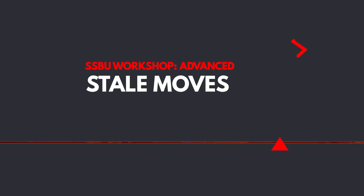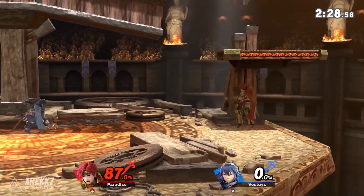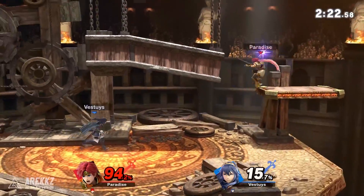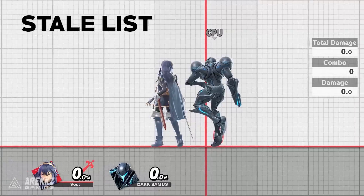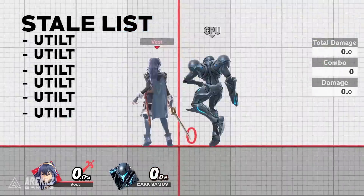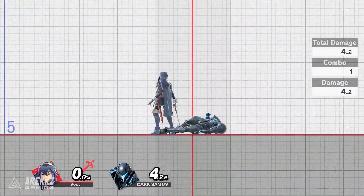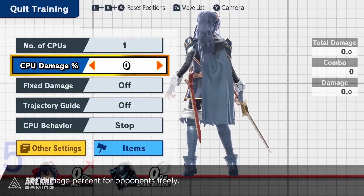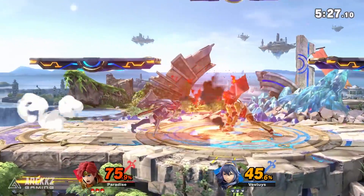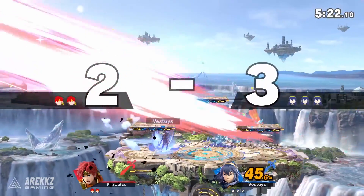Next up is the concept of stale moves. When you hit your opponent with an attack, the game takes note of that attack and puts it into an invisible list. It does this for the last nine moves you've hit with, with the tenth move landed cycling the first move on the list out. This is critical because the next time you hit with a move that is on this list the damage and knockback is reduced slightly. This stacking effect means using the same move nine times in a row will drastically reduce its damage output. This is called staling and it encourages you to mix up your gameplay. Most characters have approximately 26 damage-dealing actions, so unless you spam the same move this is usually not something you need to worry about.